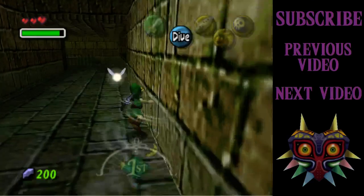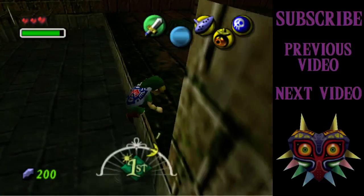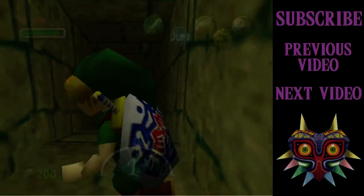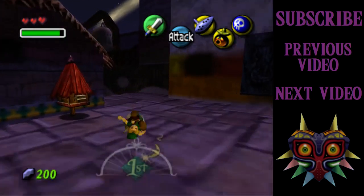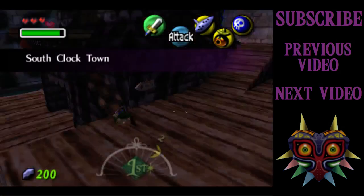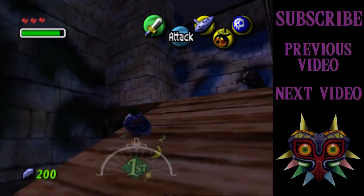So I've got max rupees that I can hold right now. To get the other wallet, I need to go and do something in Great Bay. I'm not going to do that for a while — probably quite a while, actually — because I'm not really going to have to hold 500 rupees for some time. Now that I have all of this, I'm going to head back to West Clock Town. Oh, I forgot to go to the Great Fairy actually. I'll go there next, after I've got the bomb bag. I need to go and get that mask since I've got the stray fairy again.